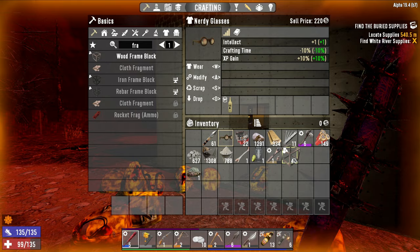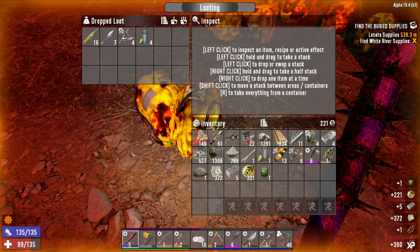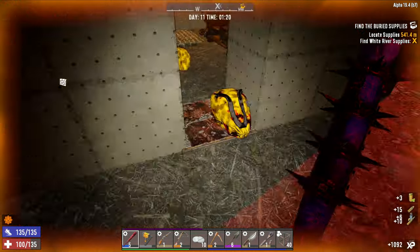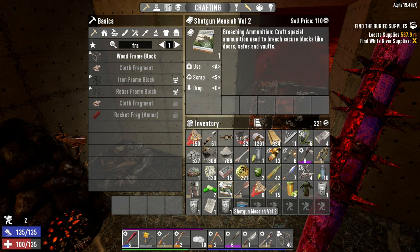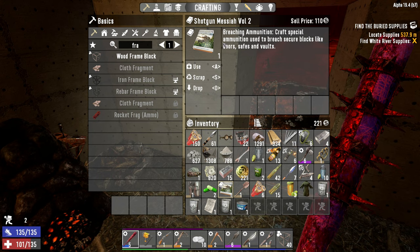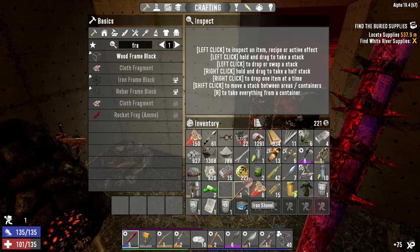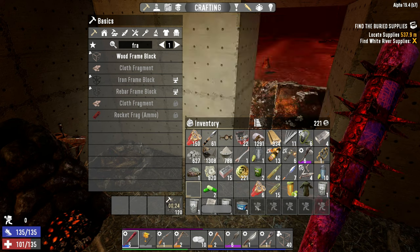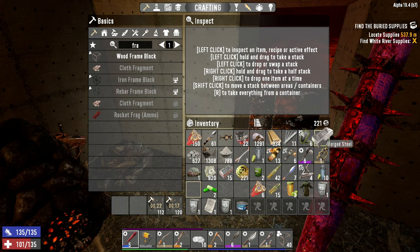Let's pop on our lucky looter goggles and get some of these goodies. We did get a shotgun book — Shotgun Messiah number two: craft special ammunition used to breach secure blocks. Never actually tried this stuff. It seems kind of impractical; I guess you could use it as an alternative to lockpicks. We did get an iron shovel with a block damage of 46 — that is not going to be an upgrade, let's just scrap these two. Other than that we got some stuff to sell, some food, drinks, ammo. Nothing very impactful, but that is okay.